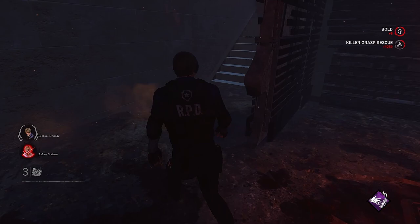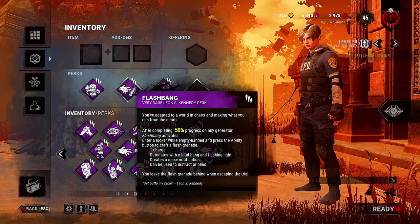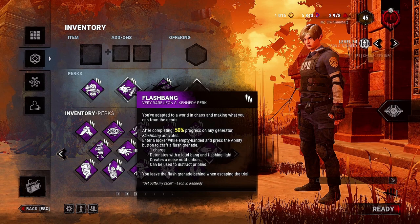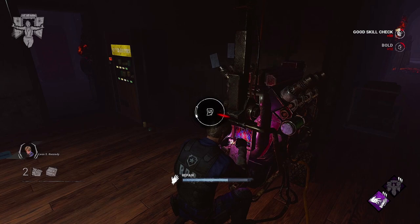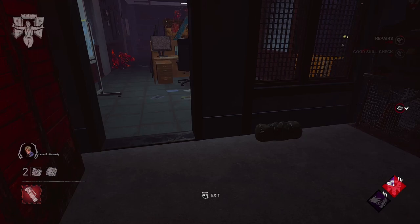To increase the effectiveness of Flashbang, you can pair it with Head-On. When using Flashbang and Head-On together you simply get the result of two perks that are made for each other. This is due to Flashbang needing a locker in order to be created and Head-On also needing a locker in order to be used. The main option would be by using Head-On when the killer approaches a locker you are hiding in, then while they are stunned you leave a flashbang on the ground in front of them to blind them as you make your escape.